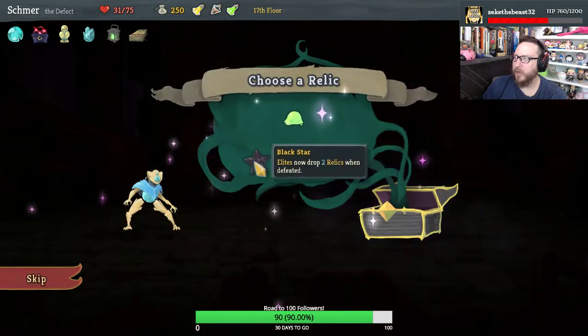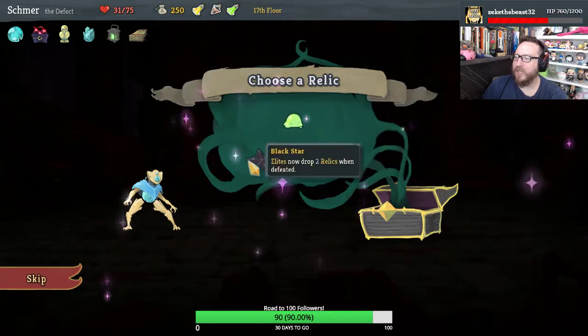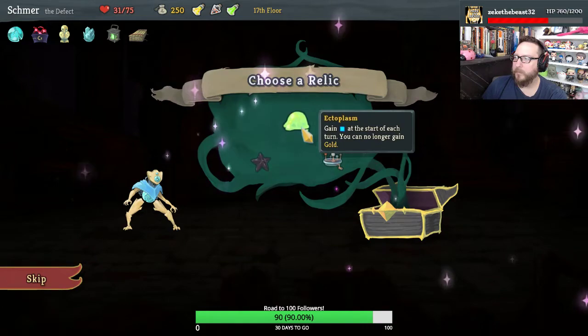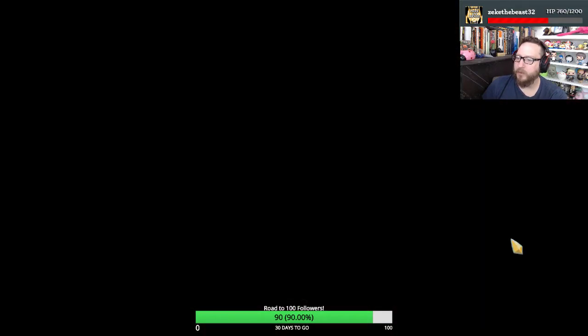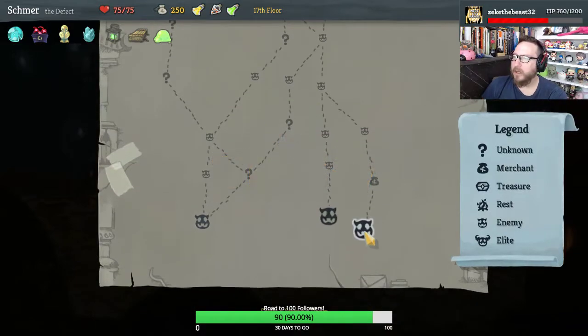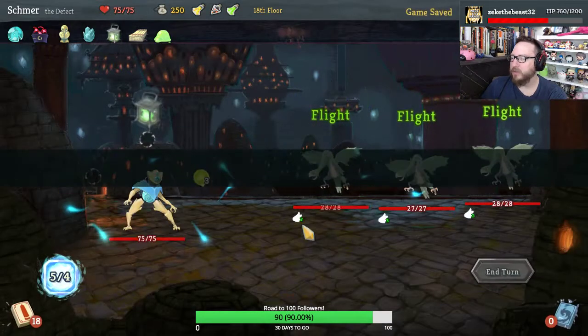Powers are auto-upgraded. I might have to take Ectoplasm. Let's do it — proceed. I need the energy real bad to keep this lightning rolling. We want to spend our money early, so let's go to this first shop.